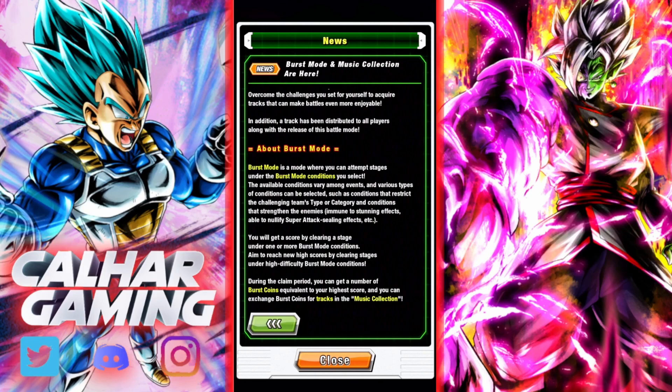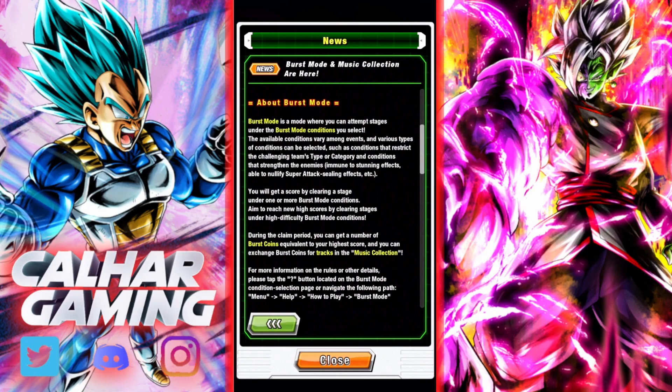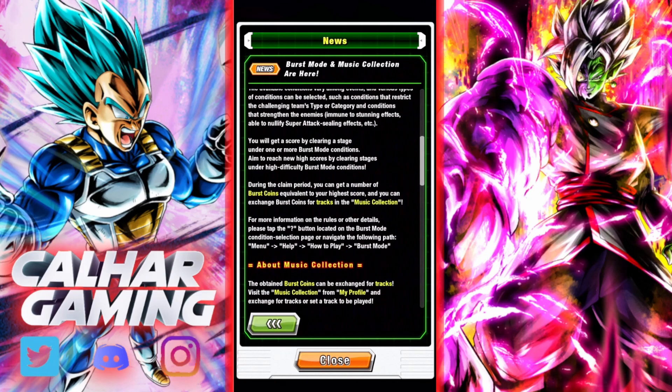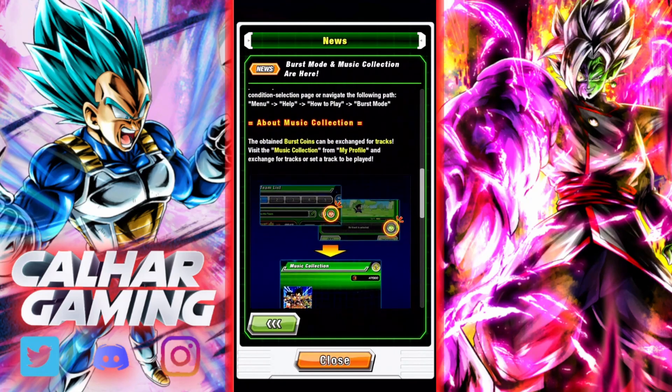About Burst Mode: it's a mode where you can attempt stages under the Burst Mode conditions you select. The available conditions vary among events. Various types of conditions can be selected, such as conditions that restrict the challenging team's type or category. You'll get a score by clearing stages under one or more Burst Mode conditions. Aim to reach new high scores by clearing under high difficulty conditions. During the claim period you can get Burst Coins equivalent to your high score and exchange them for tracks in the music collection.